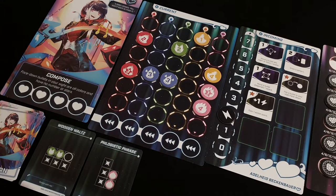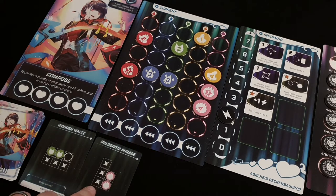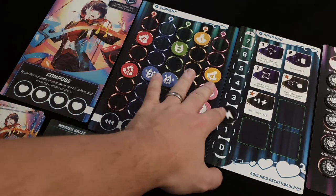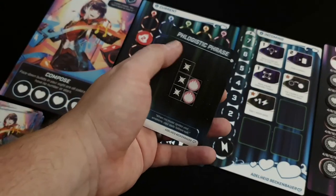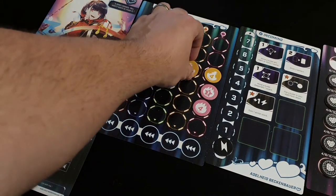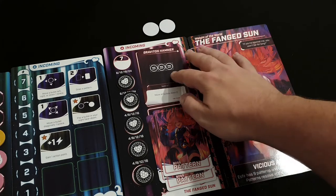I'm going to complete this pattern using this pattern card, which removes this bullet and places it on the boss board — that's how patterns work. This pattern is now complete and this bullet goes on the boss's incoming area. With two action points left I'll spend them to bring another token down and use this pattern to remove three more bullets next to the two pinks, putting another token into the enemy's incoming.